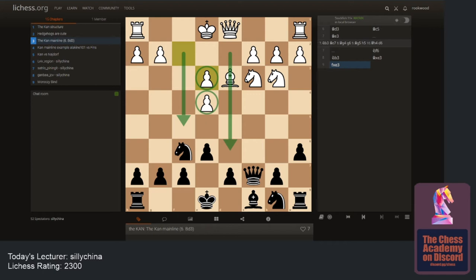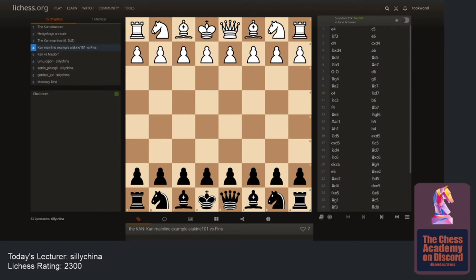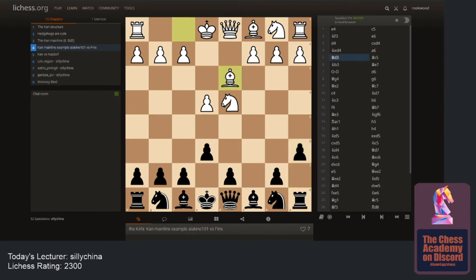Let's go over a game in the main line of the Con. This was played by international master 'iamfins' — most of you know John Bartholomew, he's a big chess personality. He played a game on ICC against a guy named 'Alakine.' We get a typical Sicilian Con structure, and it eventually transposes into the main line of the Con.